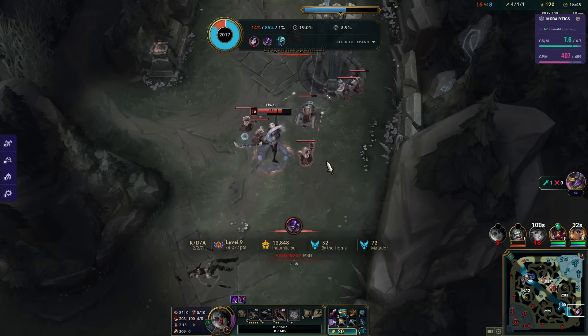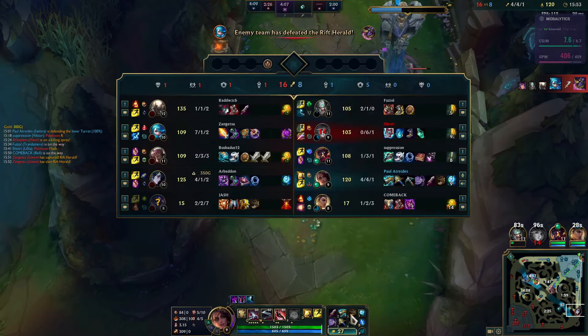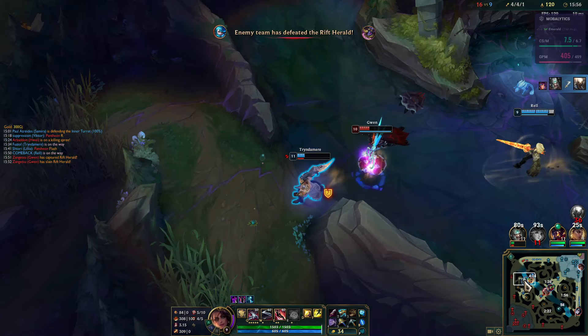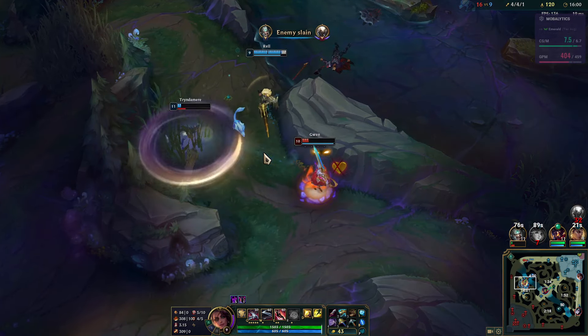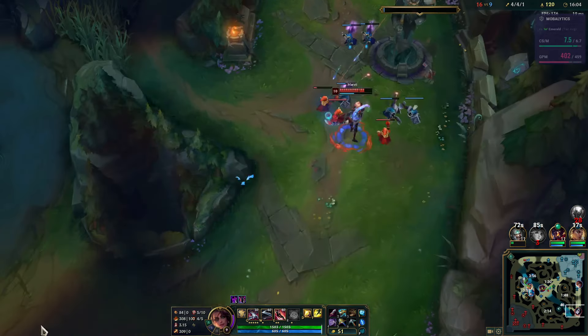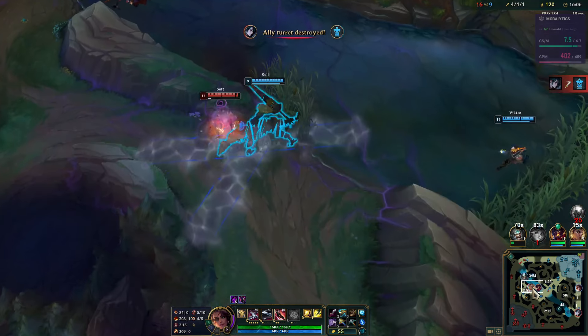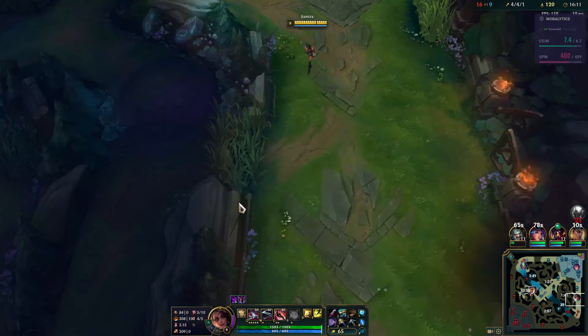The main time we needed to get ahead in this lane was at level 2 and 3, where I just played too passive. Raoul needed to be willing to blow her Flash. And even though she was playing aggressively, she was willing to engage but not willing to use the one cooldown that would have been aggressive enough. If you're not going to Flash on Hwei, don't bother forcing the engage.